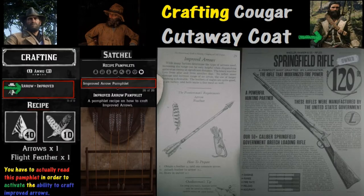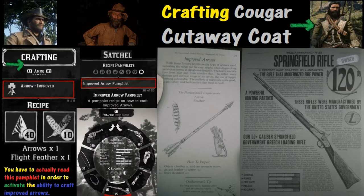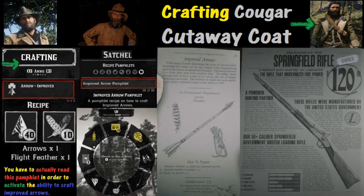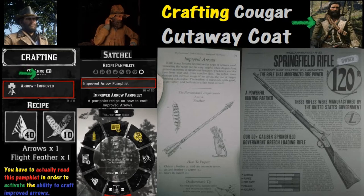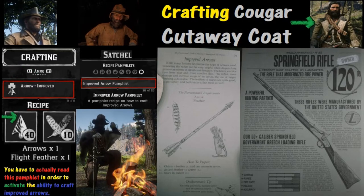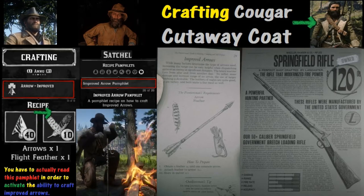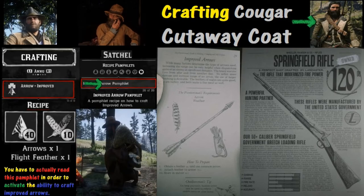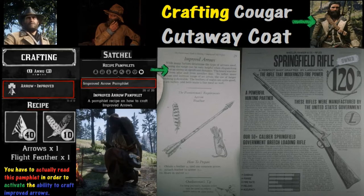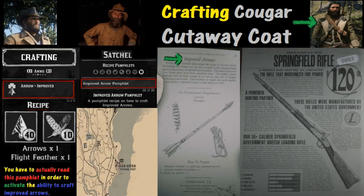One of the big questions people have is what type of weapons you can use to take care of the Cougars. My favorite choice is the Springfield Rifle. Unfortunately there is a Master Hunter Challenge which requires you to use arrows to get a perfect Cougar pelt. In that case you'll need to craft arrows using the flight feather and a fire. Make sure you read the recipe pamphlet for the Improved Arrow and you should be good to go.